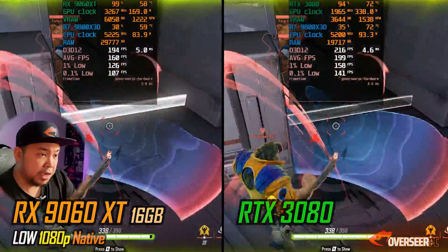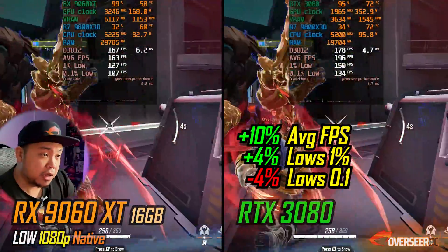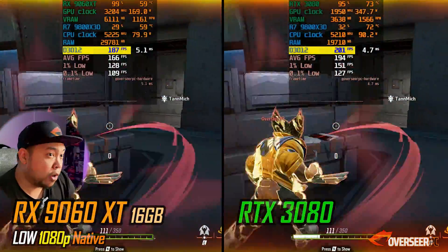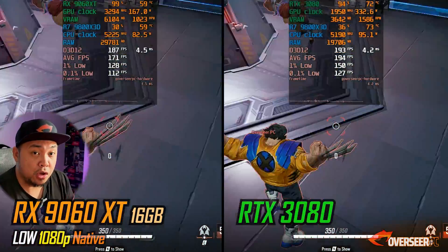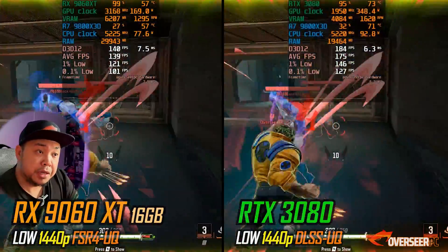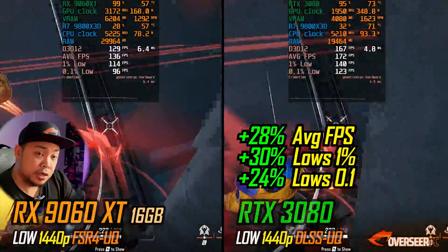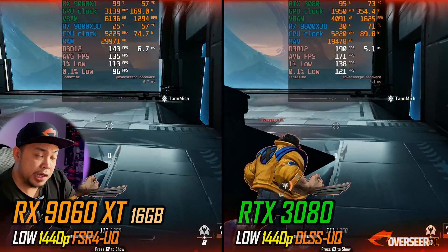Marvel Rivals at 1080p — the RTX 3080 is still winning here, 10% better average FPS and about 4% on the lows compared to our RX 9060 XT. Both are getting really high frame rates — 190+ FPS with the RTX 3080 and about 180+ with the RX 9060 XT. You probably wouldn't notice that 10 FPS difference. When we go to 1440p, there's a 28% average FPS advantage for the RTX 3080, with FSR 4 on the 9060 XT and DLSS on the RTX 3080.